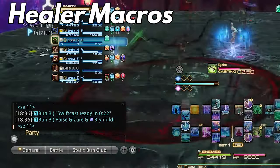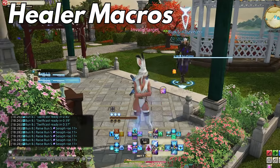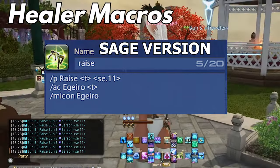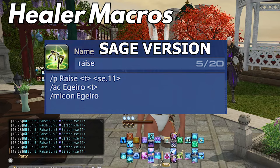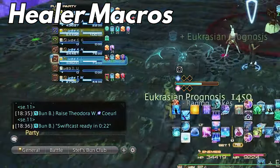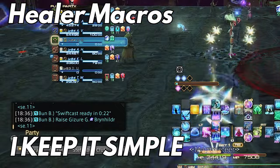The next one is the raise macro, which shows another healer that you're raising a party member so they don't try to do it too. This is very important so that multiple healers or DPS don't waste their time raising or waste their SwiftCast. This macro reads as: /party raise <target> with the sound effect se.11, second line /ac raise <t>, and third line /micon raise. Some players go above and beyond with long party text and noises — I'm curious what you all think about those really long and annoying ones.